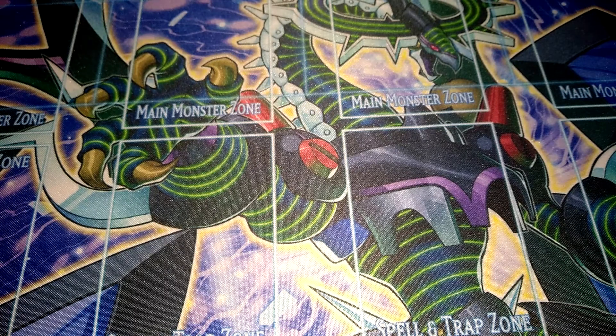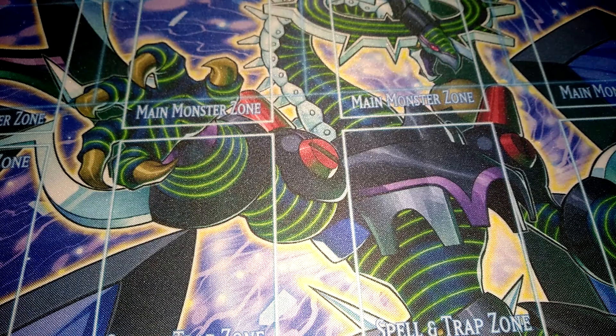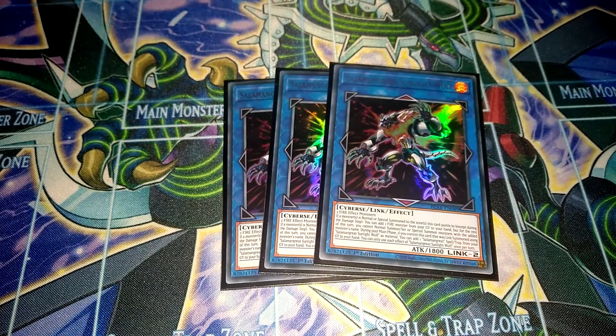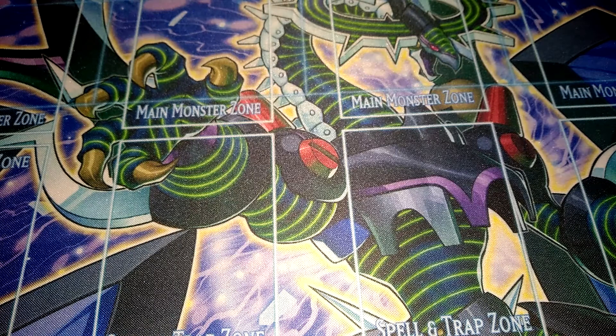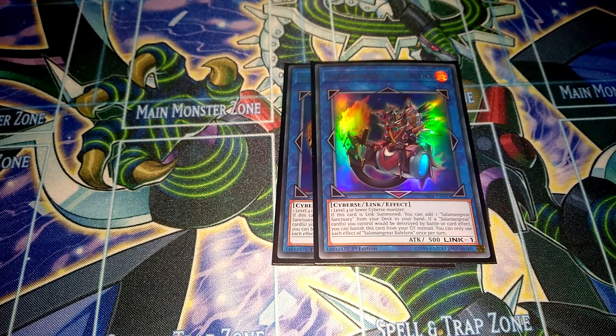Then of course I use double Salamangreat Heat Leo, still pretty good to get your back row back, and the other effect is pretty good as well. Then the main Link Monster is triple Salamangreat Sun Night Wolf, which you use to recycle all your spells, traps, and monsters. Then two Salamangreat Bailings to search the Salamangreat Sanctuary, with a really good protection effect from the Graveyard. I used to run 3 but took the third one out to make space for other cards.